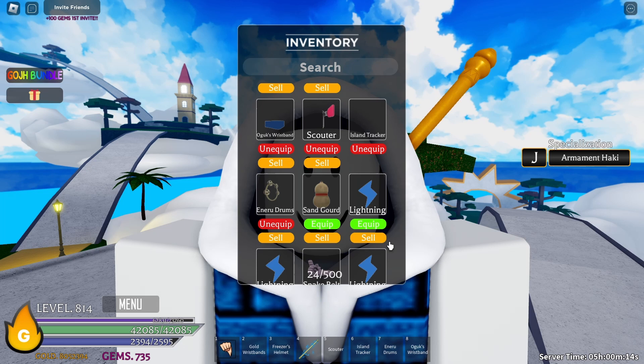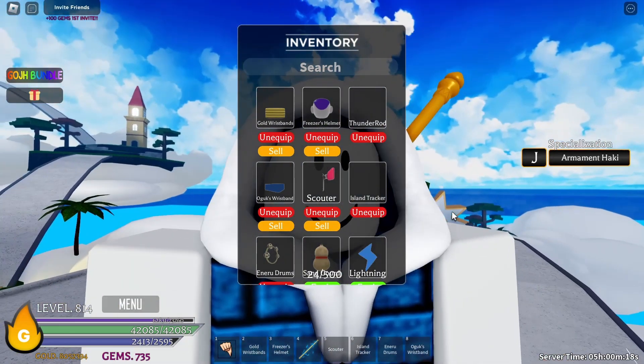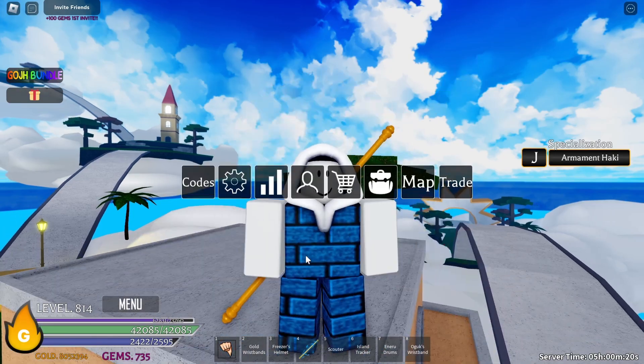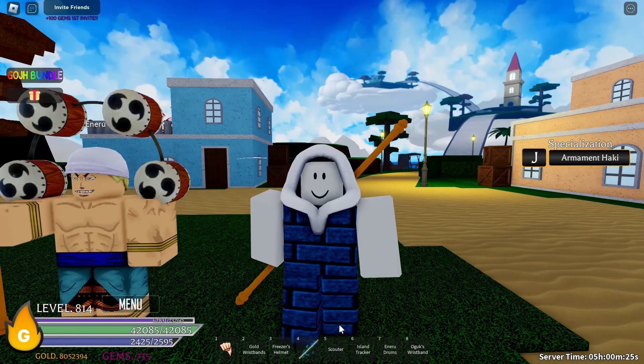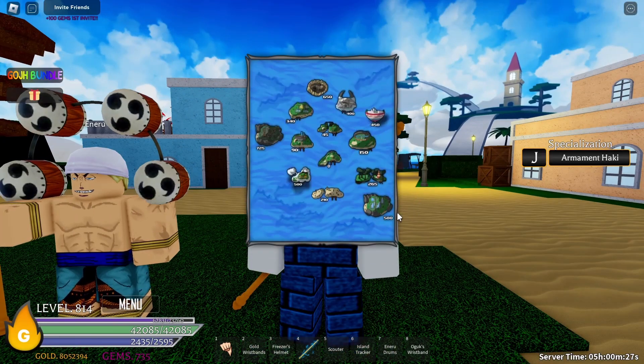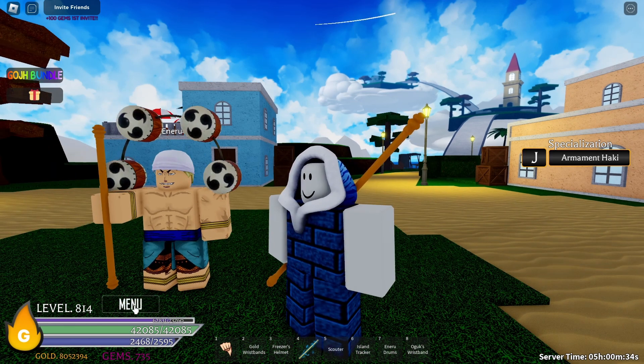I got multiple of them because I was trying to get all of the items for a certain boss, and that certain boss is Inero, right over here at the Skypea Island. The Skypea Island is the level 500 island. So now that you know that, what does the lightning item even do?